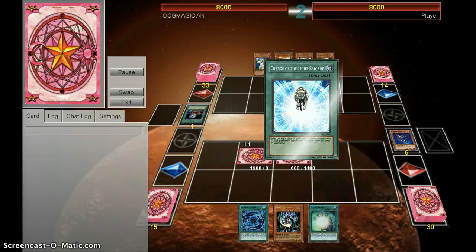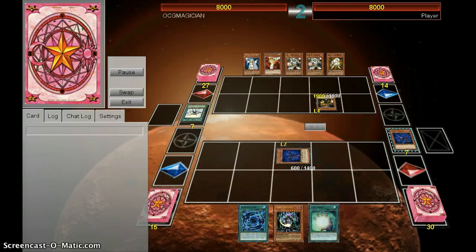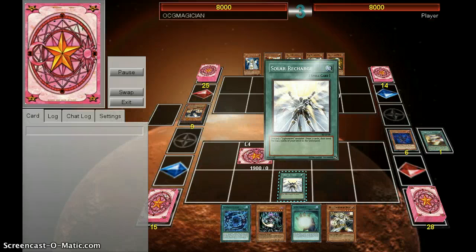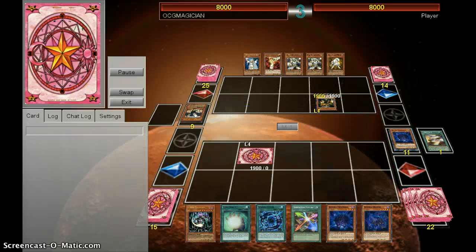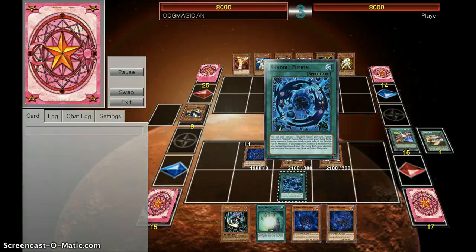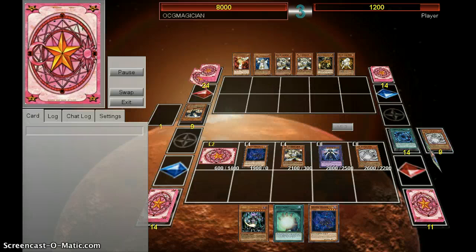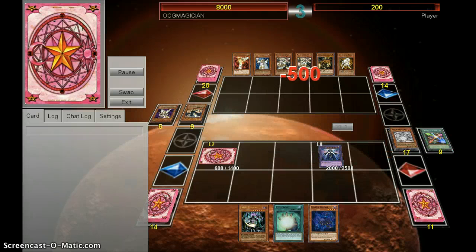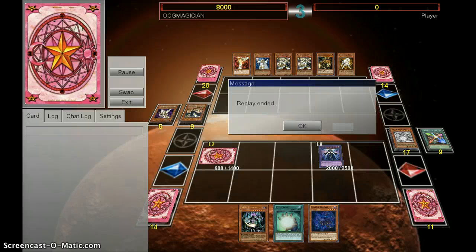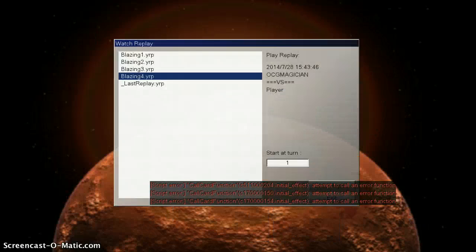Now that I got Yu-Gi-Oh Pro working, I'm not really going to play in real life. I got so lucky drawing into that Wolf. Necroface is in there because when I banish everything with Blazing Mars it puts everything back, and I've gotten it up to like 5,000 attack. Yeah, that's it.